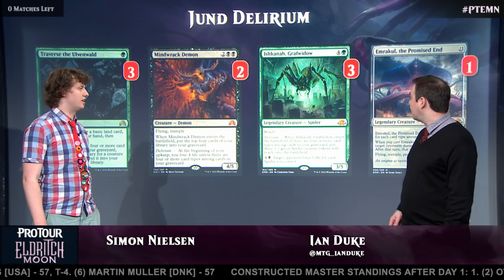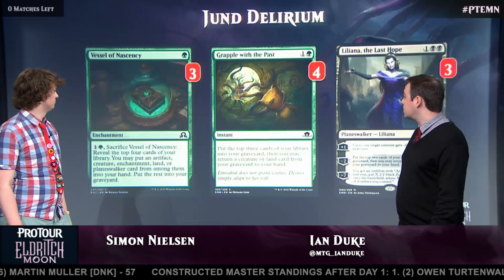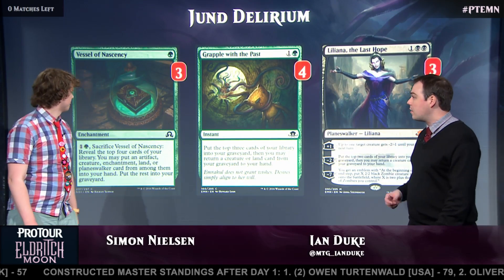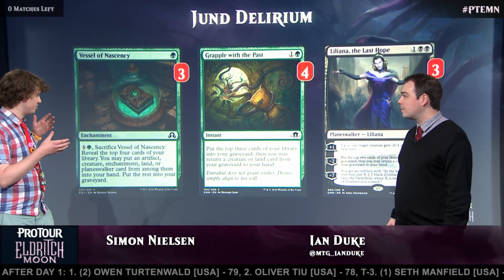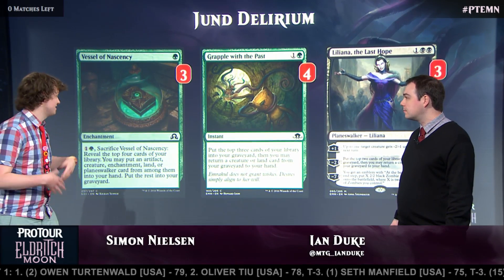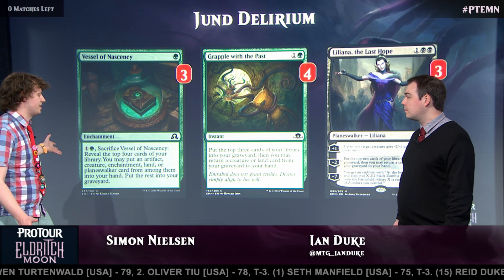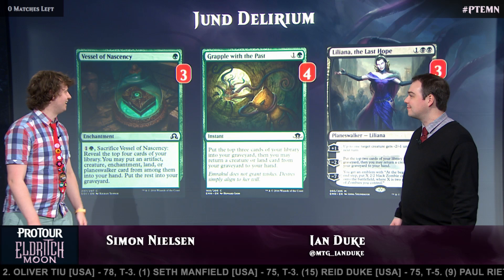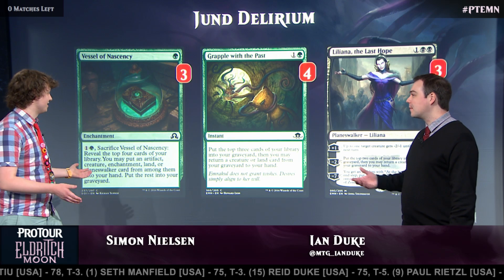Also Emrakul and Ishkana. Now let's check out the next group of cards — here we have some of the Delirium enablers. We have the only enchantment in the deck, Vessel of Nascency, and Grapple with the Past. Both are able to mill you so you can get your Delirium online. You want to mill some lands, and Vessel is perfect because it gets an enchantment into your graveyard. The problem with this card is that it's kind of slow and clunky — you don't really want to spend all your early game just doing this.